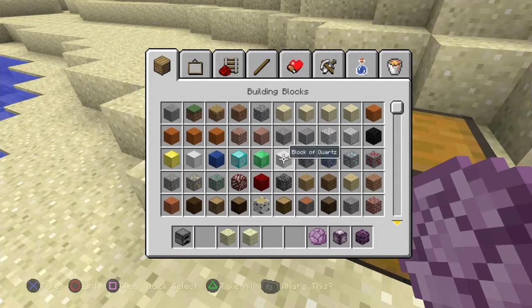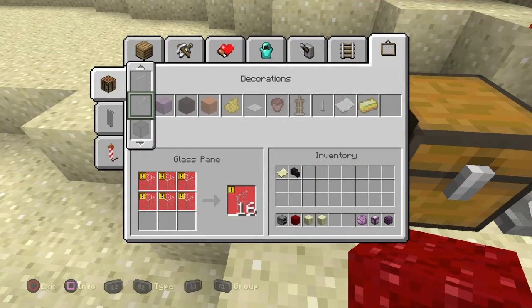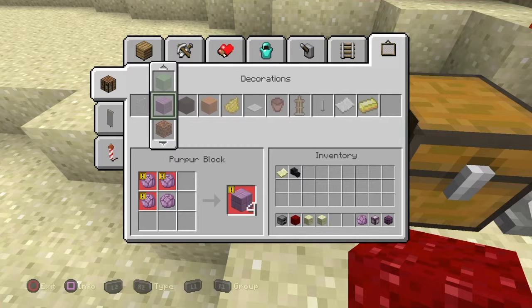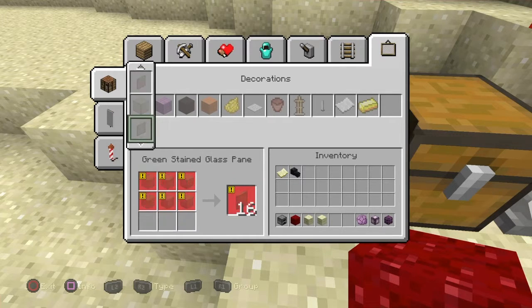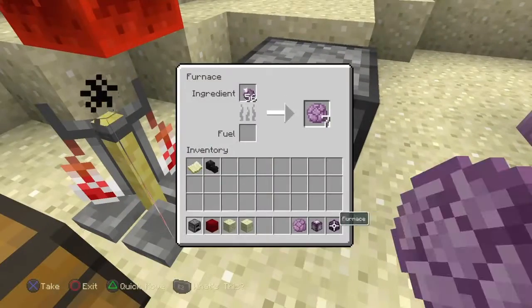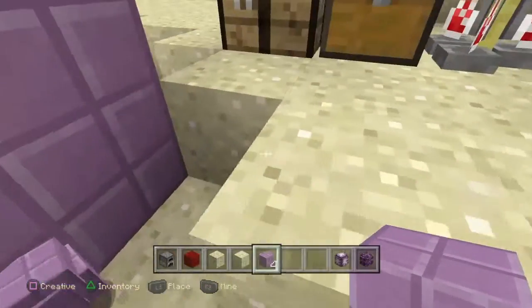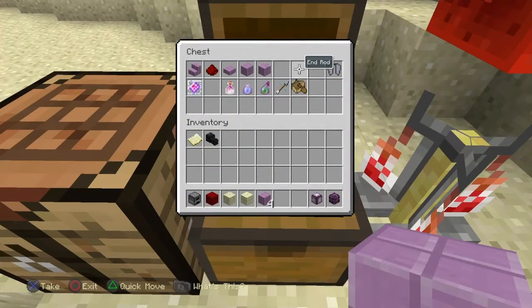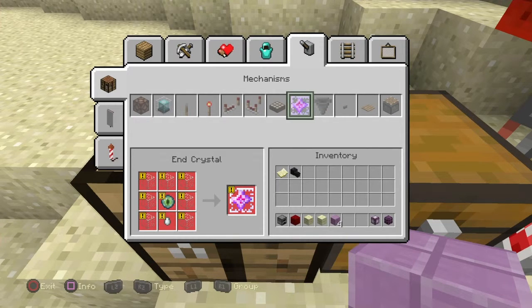Oh, I forgot about those. Nether wart block. To make purpur blocks, you need four of these popped chorus fruit. Magma blocks — I don't know if that was here before. Yeah, it was here before, it's not part of the new update. Once you have the popped chorus fruit, you can create these. These are end rods — and I don't know if that's craftable. Oh wow guys, you can create end crystals now! I didn't know you could create them.